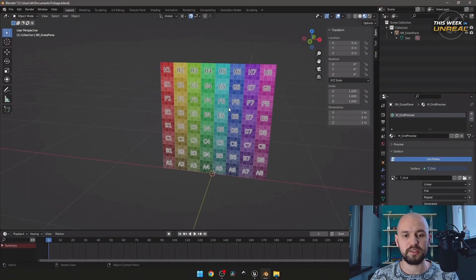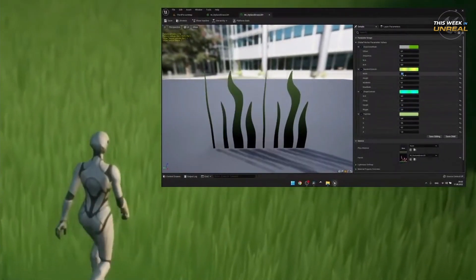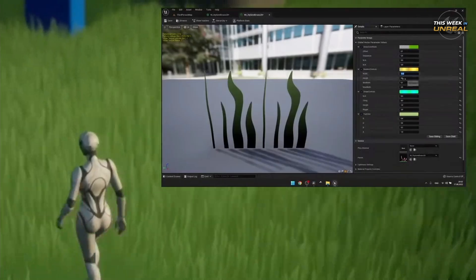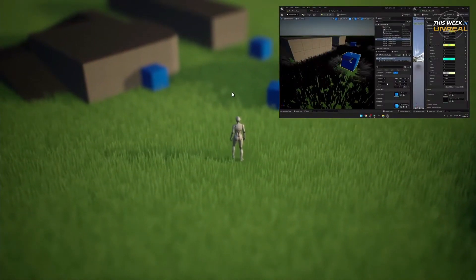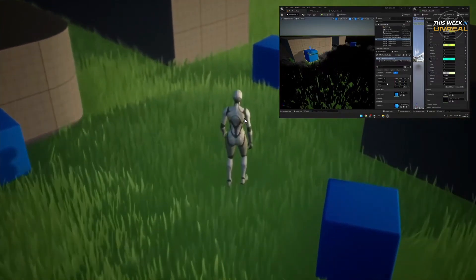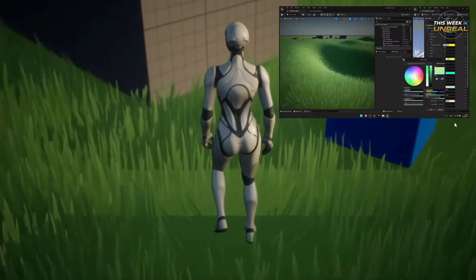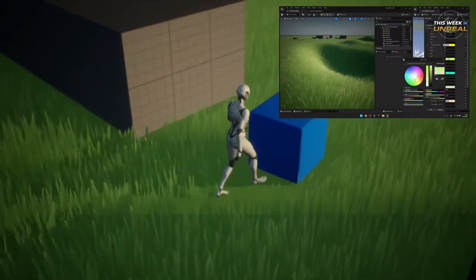With the ability to cull grass hidden beneath other meshes and player-pawn interaction, the grass already provides some excellent usability right away. You can recreate the effect using the tutorial video or obtain the files directly from Your Sandbox's Patreon.